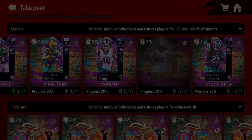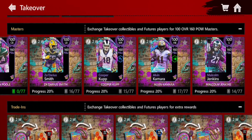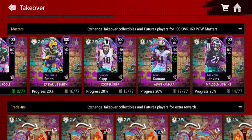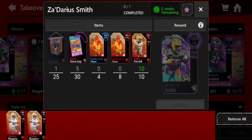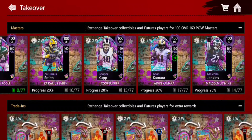Cooper Kupp is in the West, Kamara is in the South, and Jenkins is in the East. You're going to need 30 specific badges and then 25 banners. The banners are just going to be NFC banners for the NFC players and AFC banners for the AFC players — that is very straightforward.